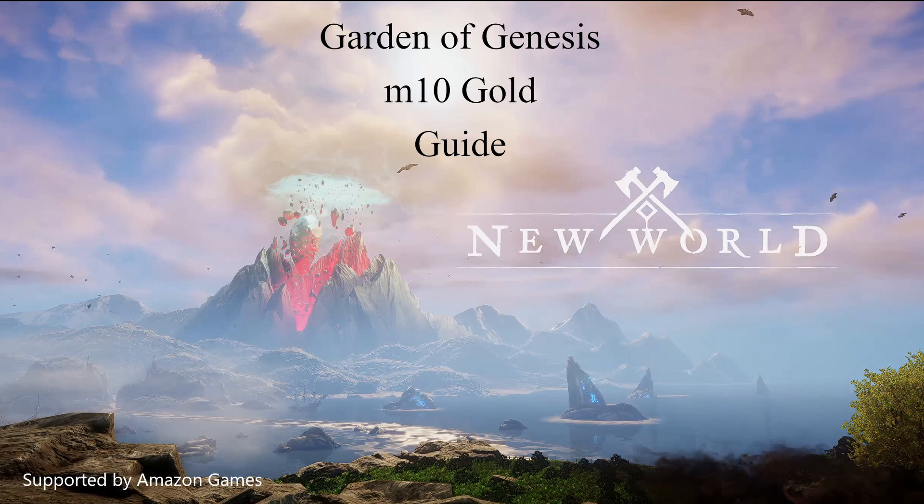Welcome! This video is a Tank point of view guide for getting a gold run of the Garden of Genesis Expedition at level 10 mutation. I'll provide a description of the strategy we used for the run, as well as details on the tactics and boss mob mechanics for each of the major fights.